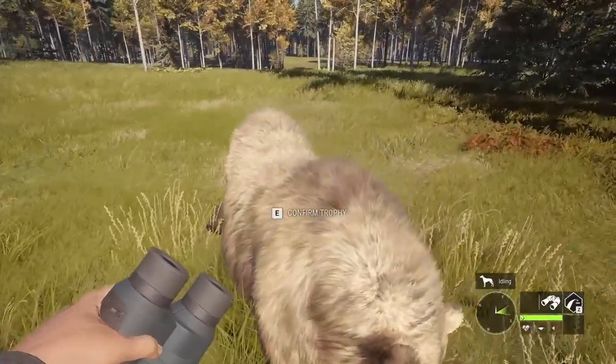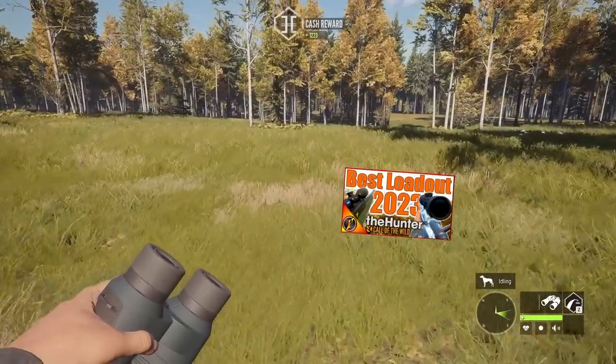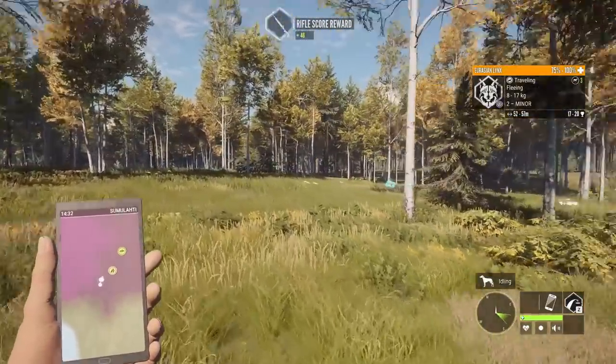If you're wondering why we'd be using a 7 mil on class 7 and 8 animals, the reason is I wanted to use the universal loadout that we made a video on a couple of weeks back. Especially switching between maps, that's the entire point of a universal loadout, so I thought it'd be fitting to use that again here.